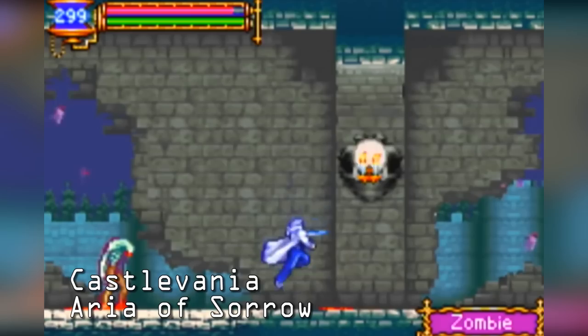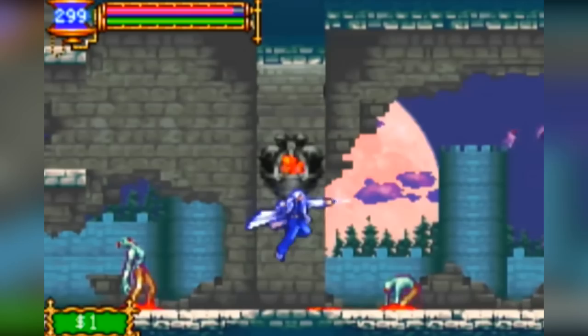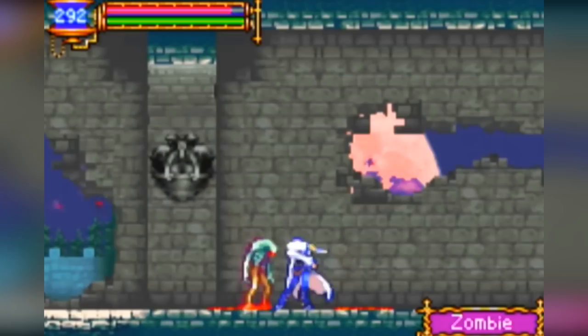Castlevania: Aria of Sorrow is the third Metroidvania-style Castlevania game released on the Game Boy Advance. The storyline of this game is extremely odd, as it is a game about Count Dracula set in Japan in the year 2035. But if you could ignore how horrible the anime storytelling is in this game, there is a fun gameplay experience to be had underneath it all.